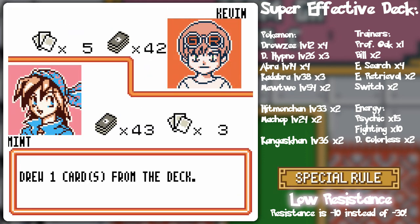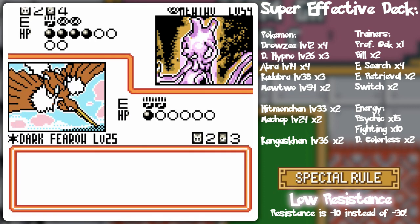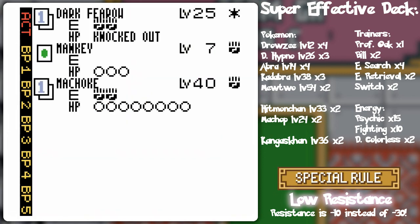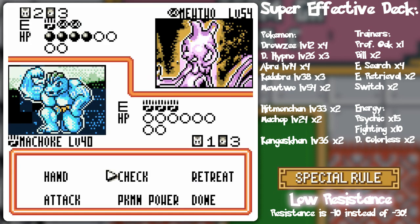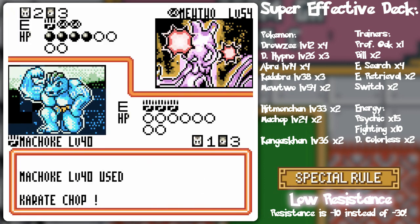He needs 40 more HP of damage, but Machoke should be able to cover for that. And there's a Super Sai right there anyway — he's probably going to go for that. I don't think I should put out the Machoke in case I can't attack with it, since I don't know what I'm going to draw. There we go — and Mankey has a free retreat cost, so it's just a little double plan there.